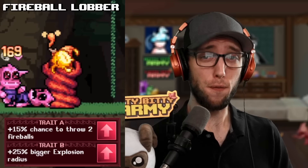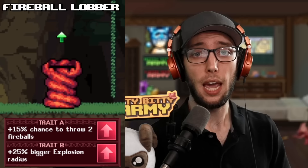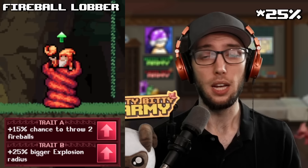The next tower is the Fire Lobber, which is our first AOE tower that lobs fireballs just like the name. Another tower that's good for early game, but you're going to zoom past it quickly, with the A trait giving you a 15% chance to shoot two fireballs and B trait that'll increase the explosion radius by 20%. A good setup for this tower will be AAB.